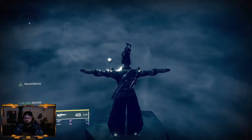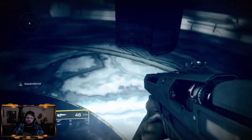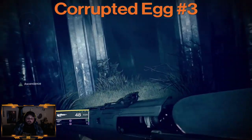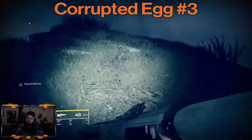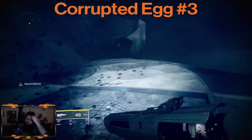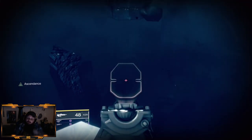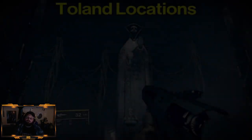You get the bones, then pop yourself down and head to Corrupted Egg number 3. Go back to the stairs, go under the column archway, and there's going to be a grassy uphill slope. Go up the slope — you could probably shoot the egg from the left, but I go all the way up. Turn to the left and you should see Corrupted Egg number 3 down there. Get your Wishing Her bow out and boom — done!